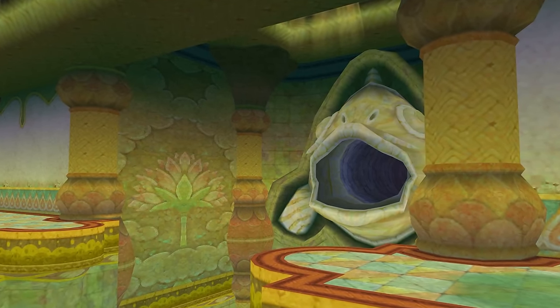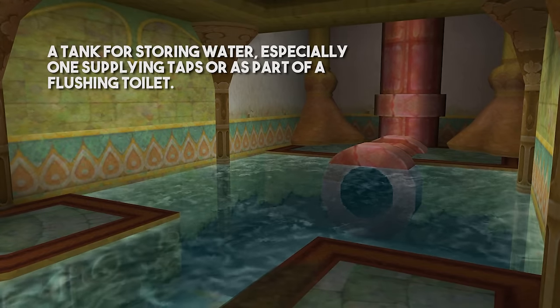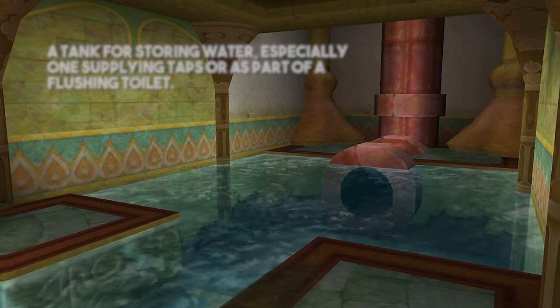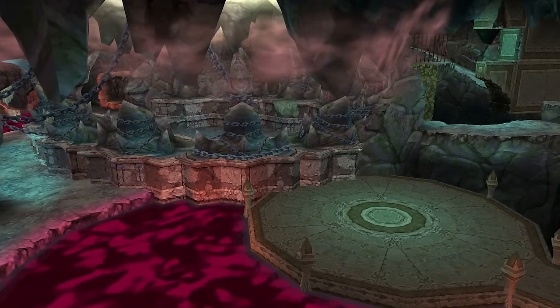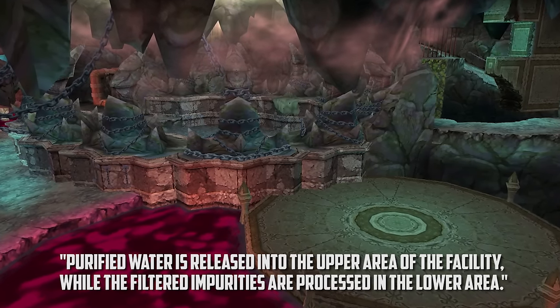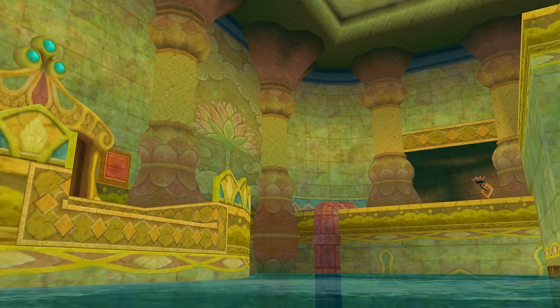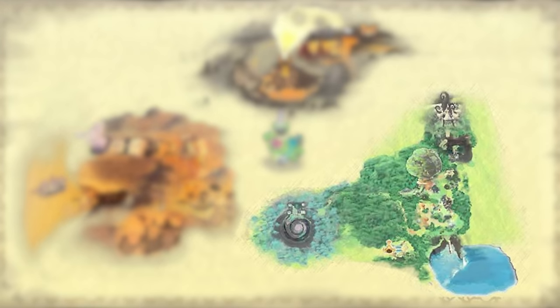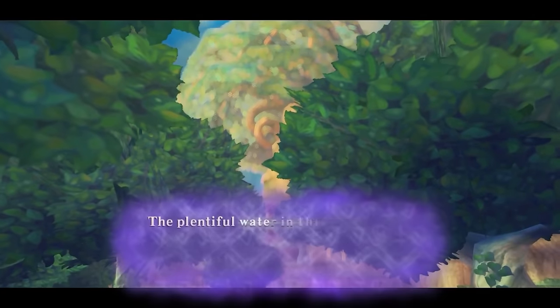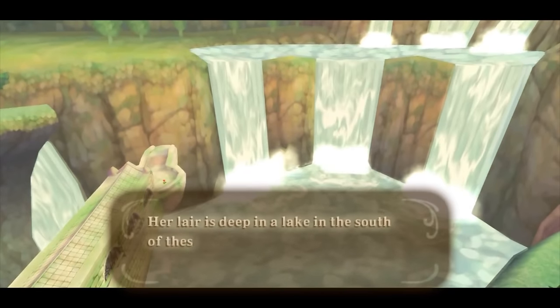The Japanese name for this dungeon translates to Great Ancient Cavern in English. Its change to Ancient Cistern makes sense — the definition for cistern is a tank for storing water. This explains the flowing water within the upper portion of the temple, but what of the dark murky depths which house enemies? The answer comes from its second purpose, as Fi tells us that purified water is released into the upper area of the facility, while the filtered impurities are processed in the lower area. The crystal clear pond in the main chamber is a result of contaminated water, filtered to become pure once again and sent back to the upper chambers. The Ancient Cistern is located within Faron, one of the surface's three provinces, and the dungeon lies within Lake Floria. We're told that Faron is home to a large diversity of flora thanks to its abundance of water, the source clearly being Lake Floria, as the underwater passages lead to the base of the water dragon Faron.